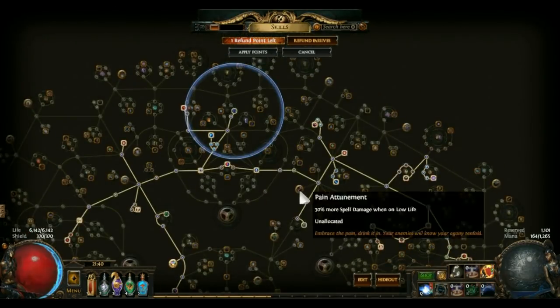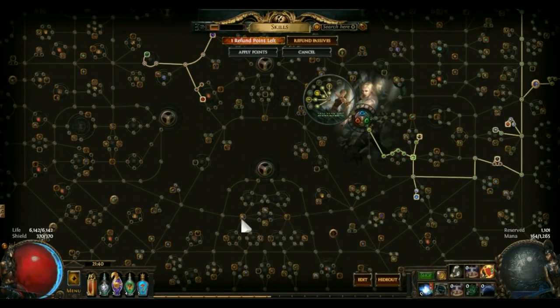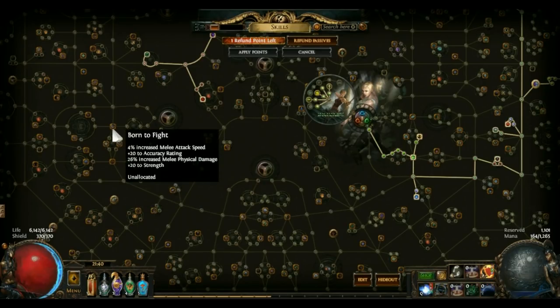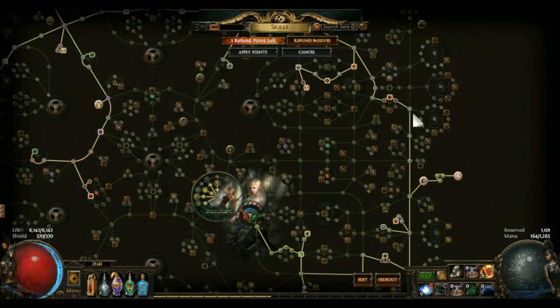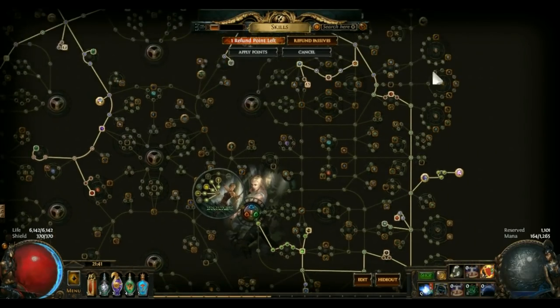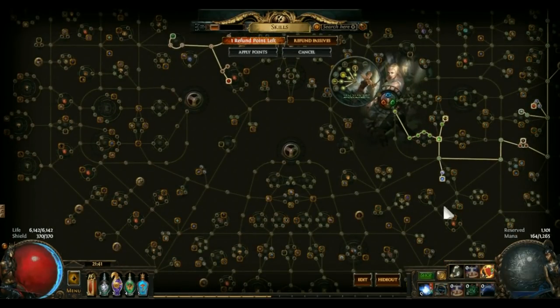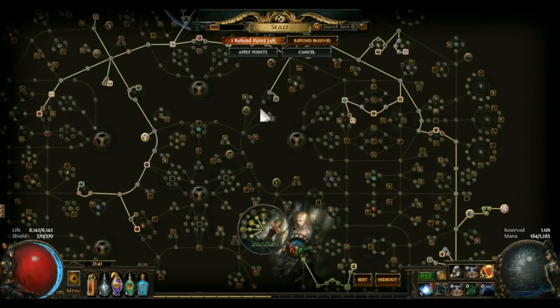That's pretty much the tree — it's what almost every crit caster tends to get. An alternative route if you are really starved for strength is to path through here: there's strength here, tons of strength, life nodes, and you can come up here, get life, regen, more strength, and when you touch this area — nine points, not doing much — you might still want to keep Acrobatics and the multiplier nodes. But if you drop this cluster altogether in favor of strength, path through here and grab strength, then come up to get jewel slots and life, and plow through the strength-heavy area. This would be the poor man's route where you can't afford strength on gear and just want a functional mapping build.